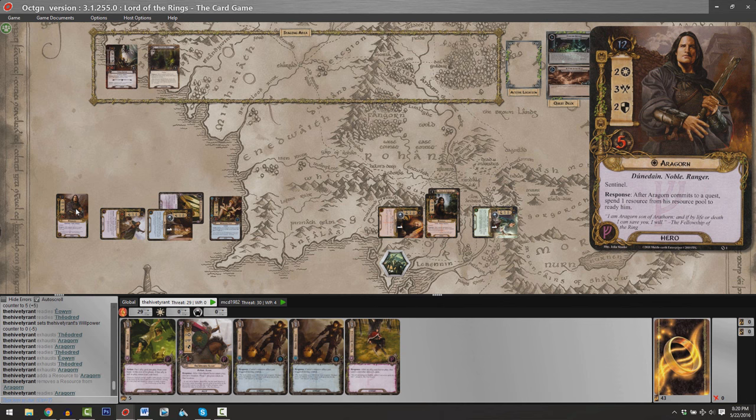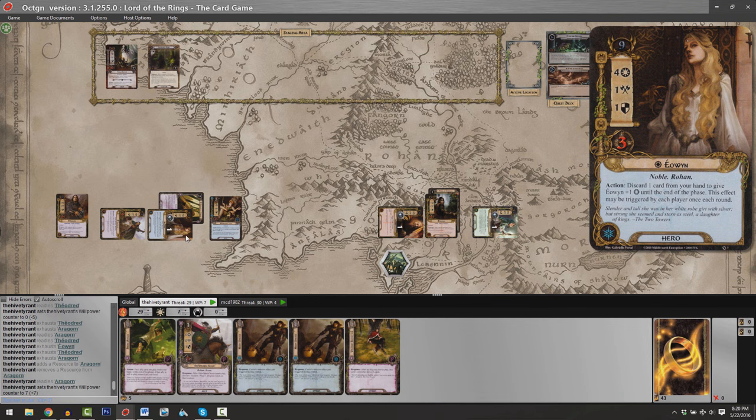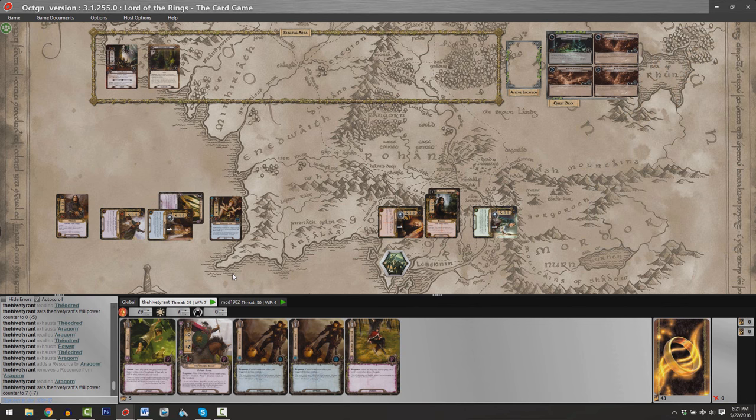Matthew sent a total of four willpower between two characters; I'm going to send a total of seven. Note that Eowyn has an ability where, as an action, Matthew and I both have the opportunity to discard a card from hand to increase her willpower. So if we're surprised by how much threat we have to go up against, we can adjust our committed willpower accordingly — maybe clear an active location or progress to the next stage of the quest. Matthew and I have sent a grand total of 11 willpower to the quest at the end of the commit characters step. We've got another opportunity for actions but neither of us will take advantage of it.